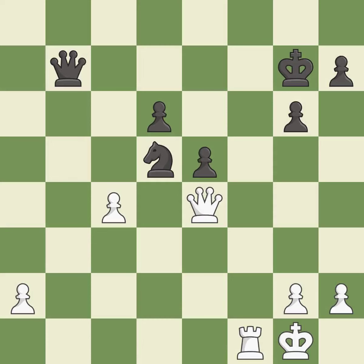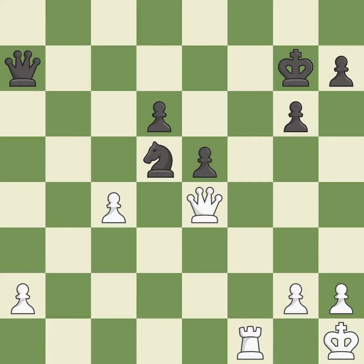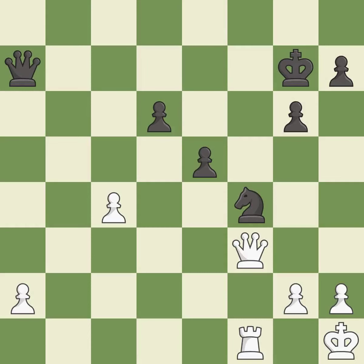This threatens to create a passed pawn — it is best. The opposing knight is kicked by a pawn and must now move or be captured — it is best. This creates a threat to win a pawn — it is best. This evades the check from the queen — it is best. This move puts the knight on a safer square — it is best.